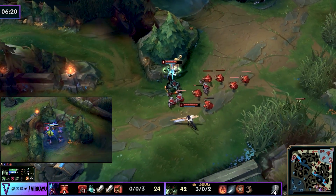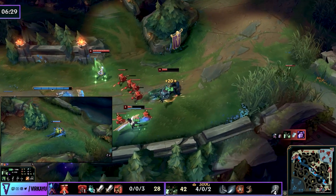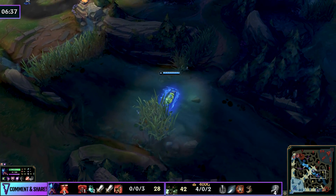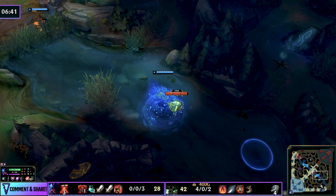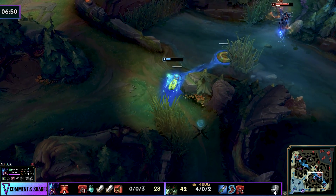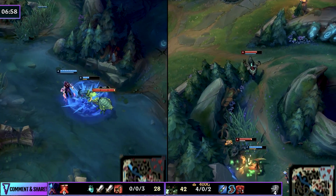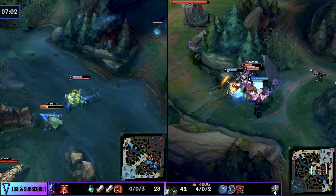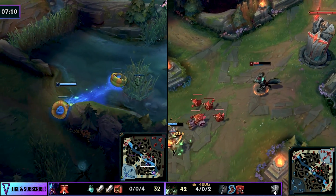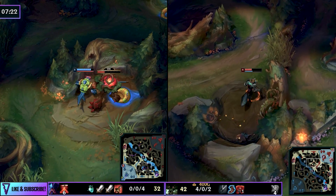An important note on itemization: astute jungle hunters will recognize this Warwick went Bami's Cinder and Talisman second instead of Tiamat. That's actually what a lot of jungle mains in Korea do in high elo — they're not looking for spell damage; they're looking to support their lanes, survive, and be a disruptor for the entire game. They prefer the mobility and kite ability of phase rush to move in and out of fights, circumnavigating the lack of an escape once engaged. If you're going full tank, an early Bami's Cinder really helps in that phase and is a different spin on how you build Warwick.